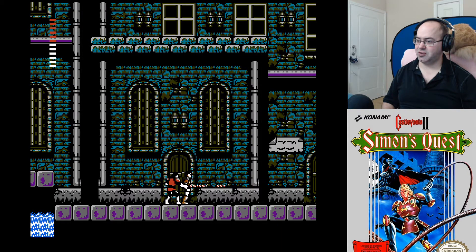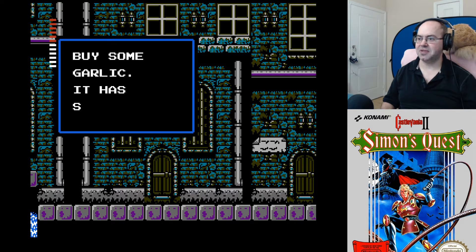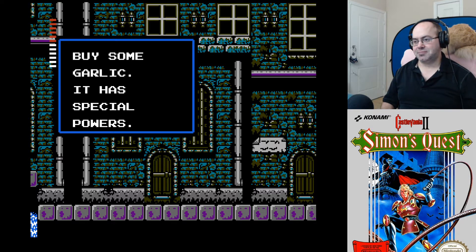Alright. What about you? Talk to me, dude — you have about a 50-50 shot. Buy some garlic, it has special powers. He's not wrong about buying the garlic. I think you might need it.